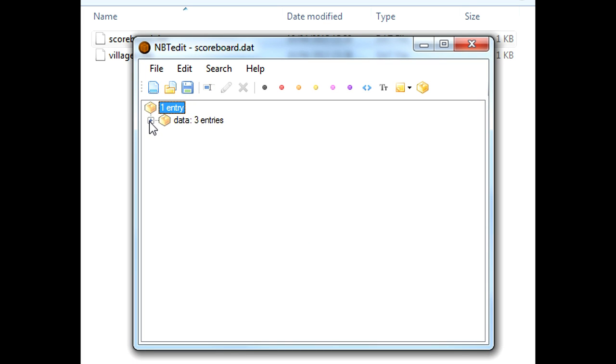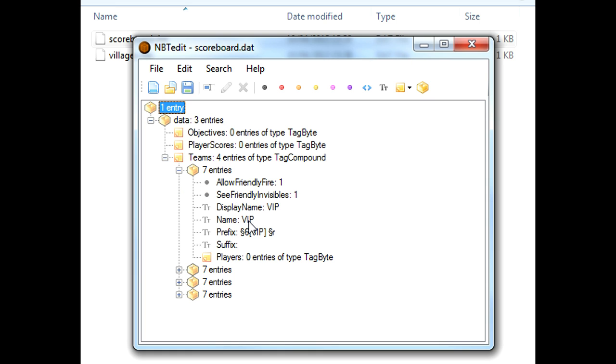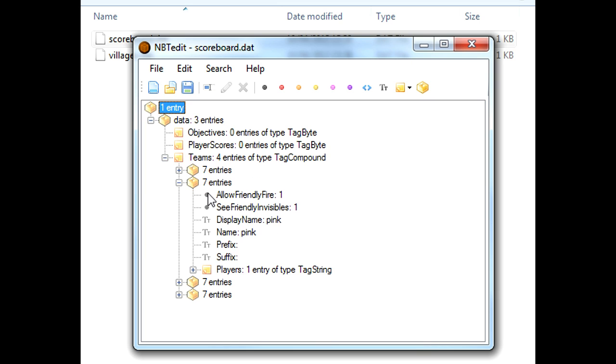I'll just drag this down so you can see it. Now you want to open this up. Now I've got four teams: I had the random one, the VIP one, the YouTuber one, and now I've got the pink one. So we want to open this up - you're just going to have to guess. But as you can see, that's the VIP one, it tells you, so it's not too hard. But here we go - we found pink. This is the settings for all the people on this pink team that we've made.